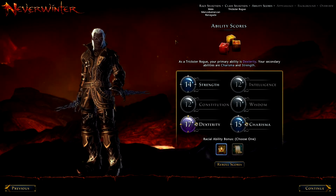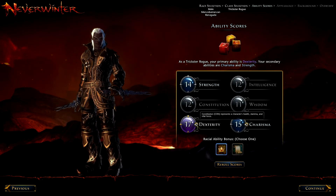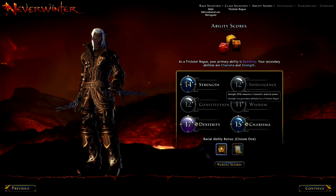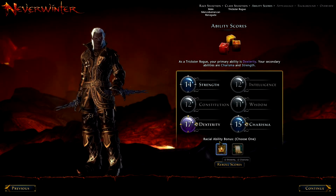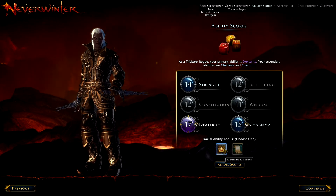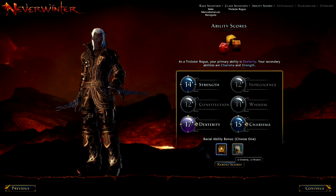I've been told this is like what you do in the tabletop game. You have your stats here — Strength, Dexterity, and Charisma are my main stats as a Trickster Rogue. You have a Racial Bonus — you get to choose one. So you can either get plus 2 Dex and plus 2 Wisdom, or plus 2 Dex and plus 2 Charisma. I think I'll just go 2 Dex, 2 Charisma.